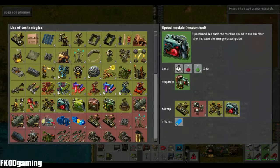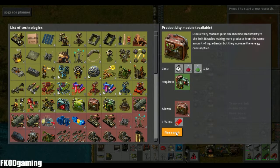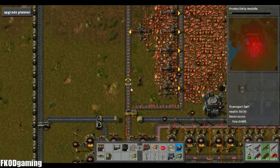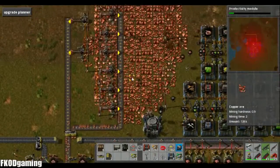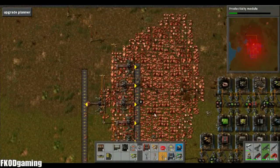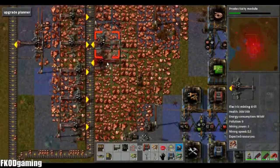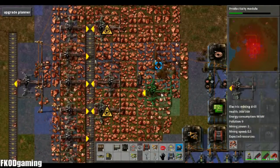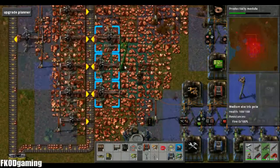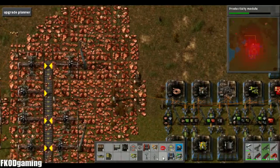I'll just have to deal with that here in a little bit. Let's get the typical module set up first and then we'll get into that pollution module. We can pick up this mine because it's not doing anything. Let's throw down some more copper mines here. Hopefully that will be able to keep up. Losing those two mines was kind of a killer on that.